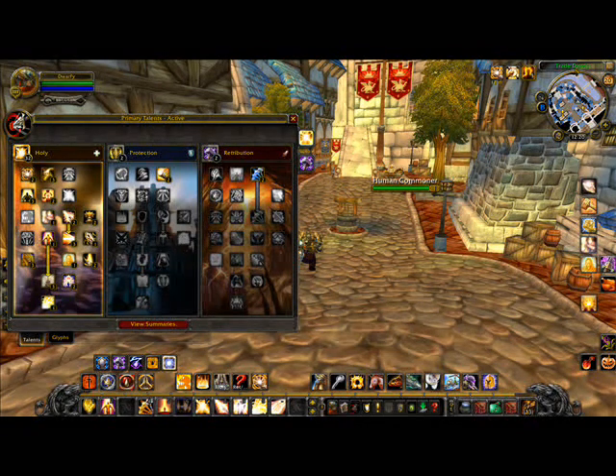Then Flash of Light, which used to be our go-to heal, is now a 1.5-second cast, very expensive, very powerful heal, which is kind of cool. And then we have Holy Shock, which is pretty much the same — heals for about 4k to 7k depending. Obviously it generates a Holy Power, and there's a talent which allows us to get a Holy Shock without its cooldown after we cast Holy Light.